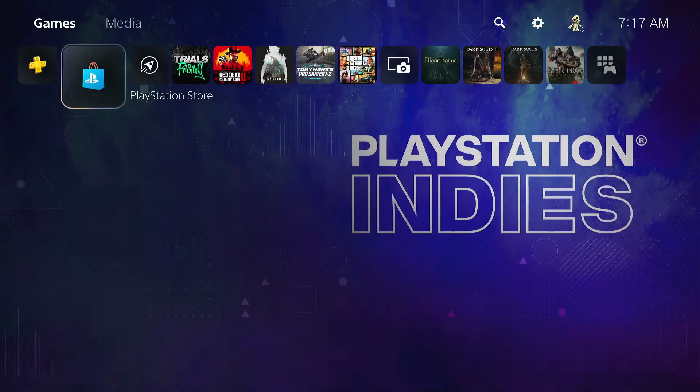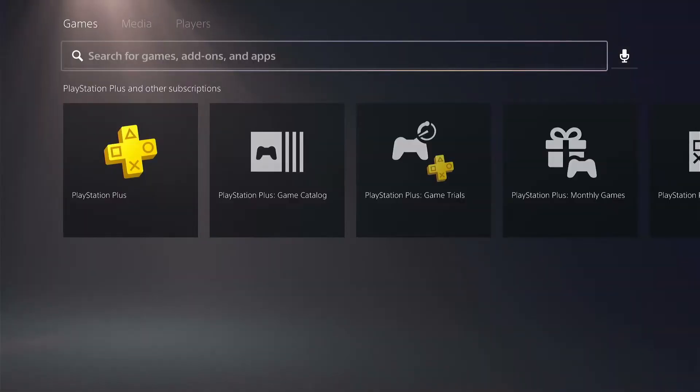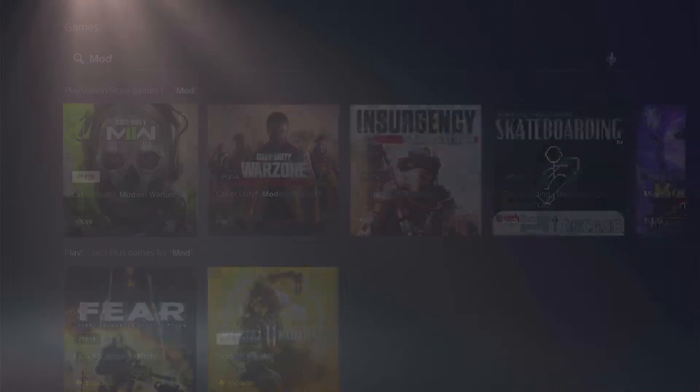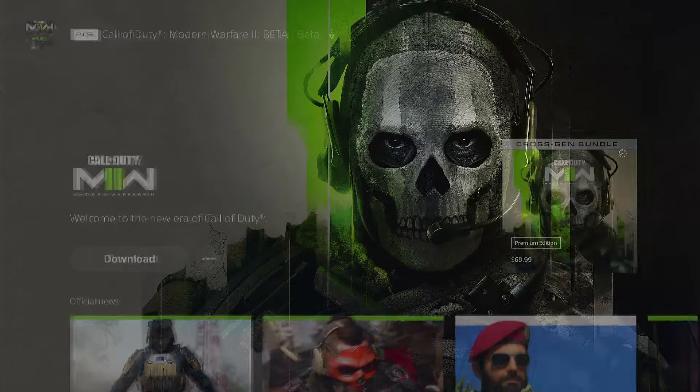Personally, I could not find the Modern Warfare 2 beta in the actual search menu. Now when I do it now it comes up, but I believe it's because I already downloaded it. So when I click this, as you can see, it says Download. I didn't pre-order the game — it just says Download. But this is what it should look like.